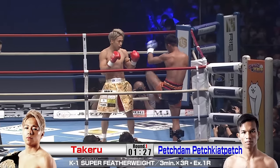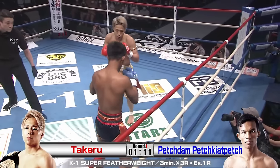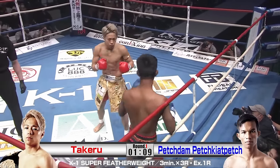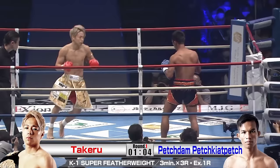Takeru also uses those inside low kicks well to herd his opponents to the edge of the ropes. This is where Takeru does his best work — get him to the corner and unload barrages of hands.